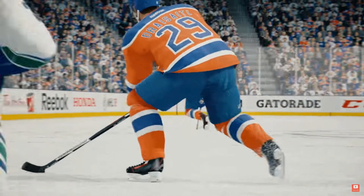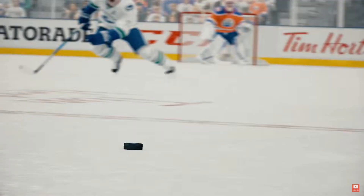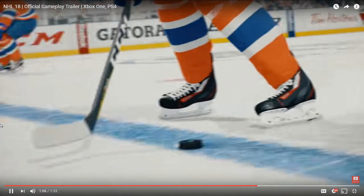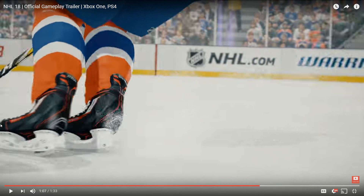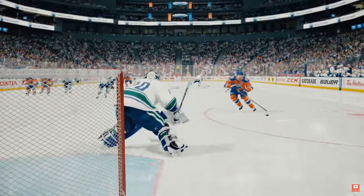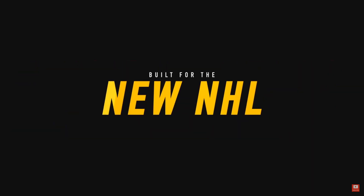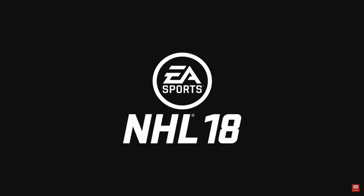Aaron Ekblad — we're gonna see more of the defensive skill stick and it actually works on that occasion, so that's good. What do you got? A sauce pass up the boards — that's not new. They are saying the AI will start doing that on their own, which we'll see. A sauce pass is nothing new, a kick to the tape is nothing new — if anything that's quite frequent in NHL 17, especially if you've ever used Trevor Linden. Another new deke here — and there you go, the shot between the legs.